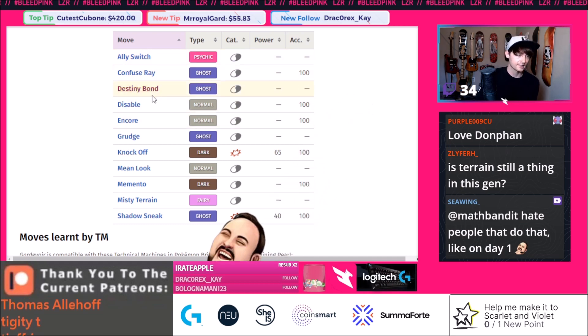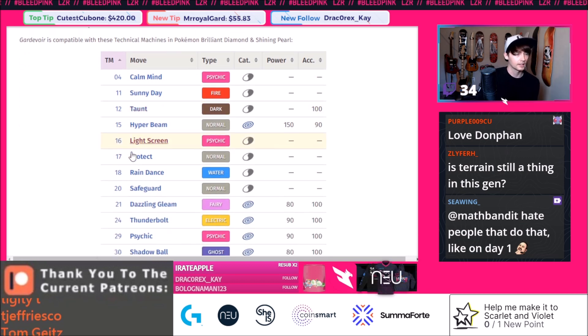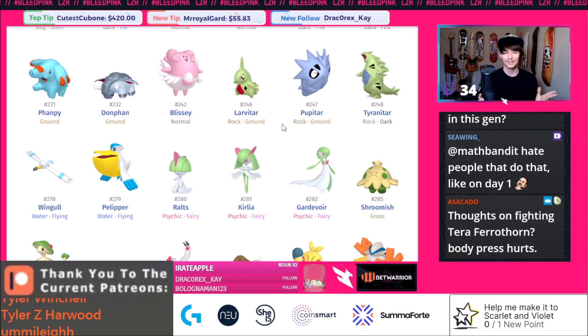Gardevoir gets things like Encore, Destiny Bond, Knock Off — a bunch of very unique things not a lot of other Pokemon can do. You can expect to see a lot of Gardevoir on teams that want a secondary Trick Room setter. Like if your main Trick Room setter is Slowbro, you might want Gardevoir as a backup. Gardevoir and Slowbro might even go well together because Gardevoir has Fairy typing, making it weak to Steel, while Slowbro can switch in and alleviate some of that pressure — they cover each other well outside of the Ghost and Dark weakness.